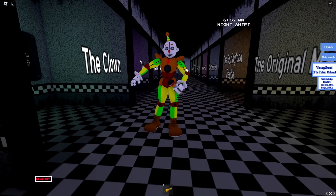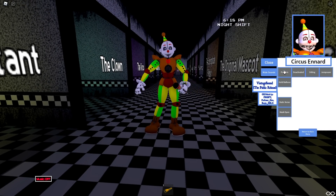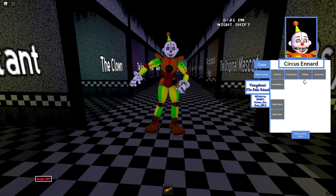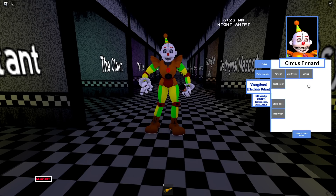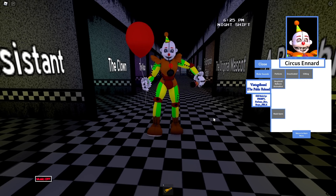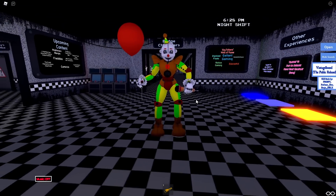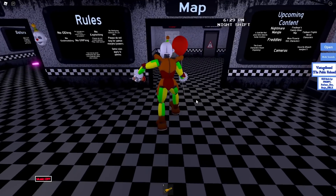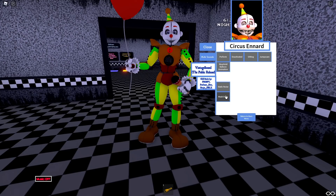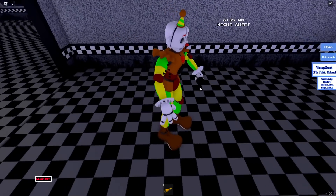We got to become Ennard, right? What kind of world would this be if we didn't become Ennard in the Sister Location game? We have a perform, a deactivated, sitting, jump scare, mask open, and hold balloon. He looks so terrifying. Why does he look like this? I don't like clown Ennard - go back to normal Ennard, please. For some reason he's even more creepy like this. Maybe it's because he's a clown - clowns are scary as it is. They don't need to be an animatronic clown too. Too much.